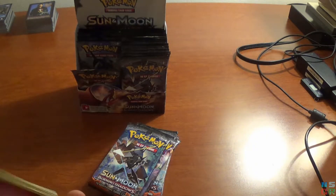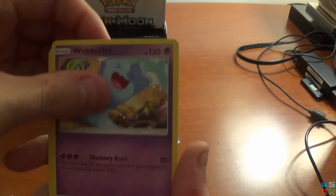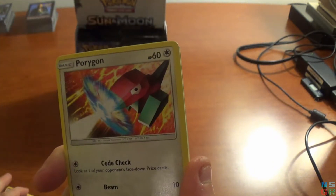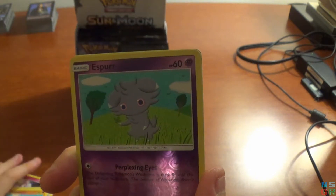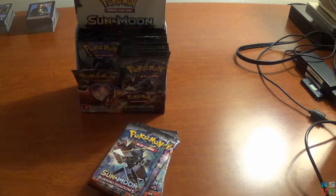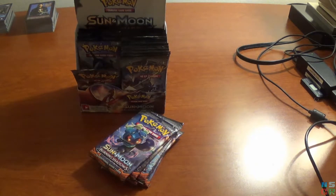Pack two: we have a Fairy Energy, then Acerola — again, pronunciations — Wobbuffet, Charmeleon. I like the design on Charmeleon. Morlal, Porygon, Meryl, Hoot Hoot, Rhyhorn. The first holo for the pack is an Esper, and the final card for this pack is an Electros. I've already seen a couple of Electros singles at a couple different booths over at the exhibit hall here at Gen Con. I mentioned that I picked up a couple more Jungle singles — I'm down to five, and I think they're all the ones that are like 10 to 20 bucks apiece.